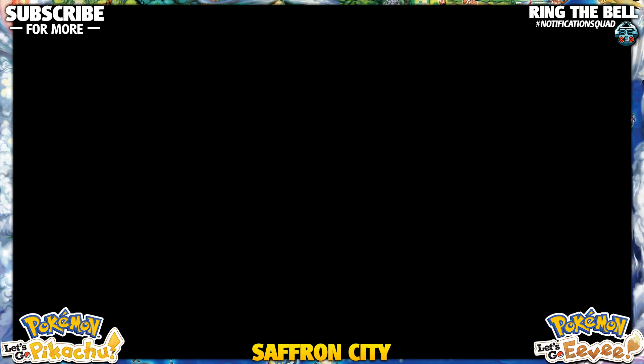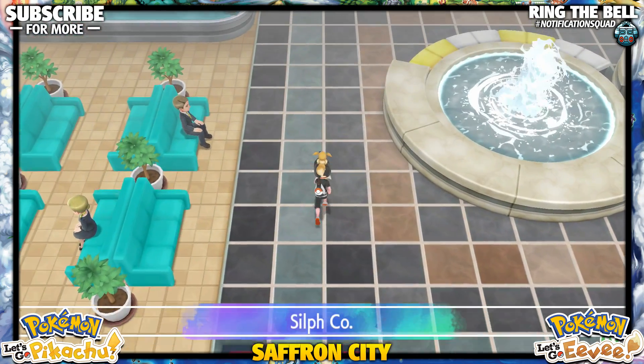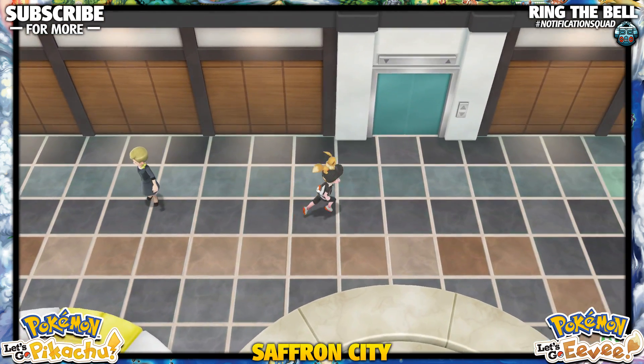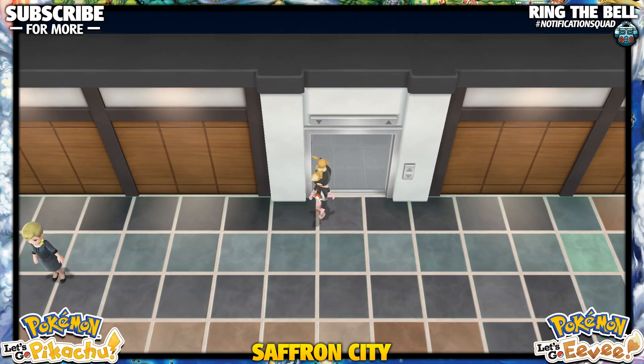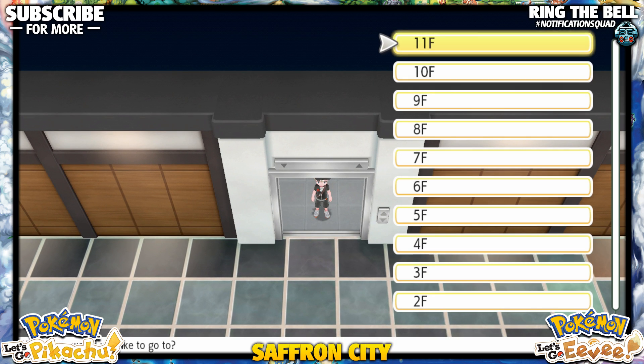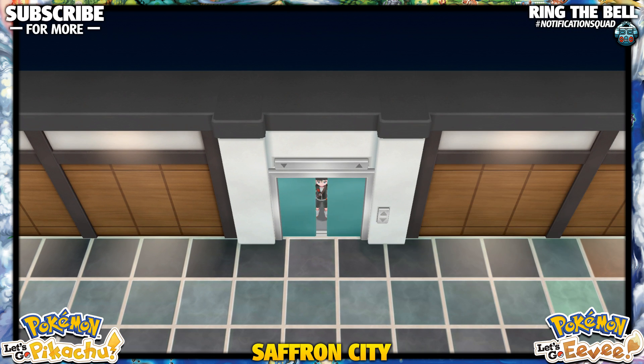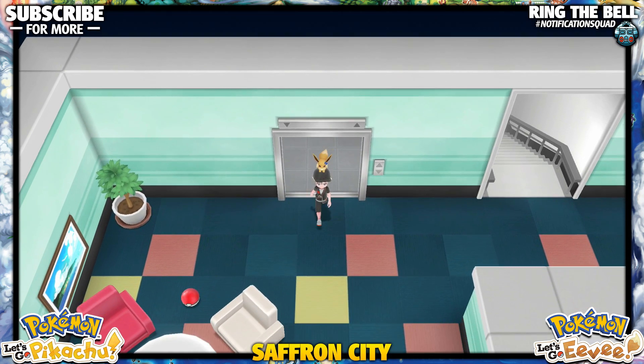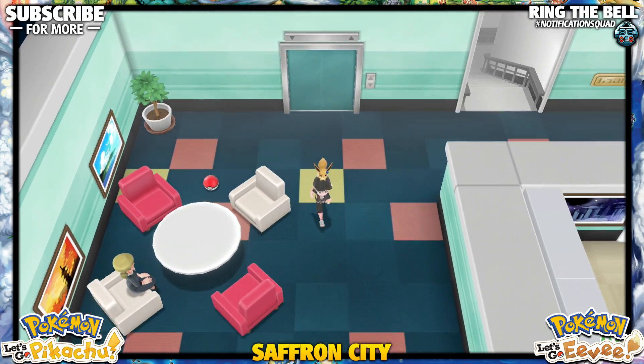Hey guys, this is the fourth Jane Gamer here, Josh, bringing you guys a tutorial video for Pokémon Let's Go Pikachu and Let's Go Eevee on how to get TM 37, Flamethrower. We're here in Saffron City in the Silph Co building, and this is actually a jackpot because not only are you going to get Flamethrower, we're also going to get a rare candy and a max revive.